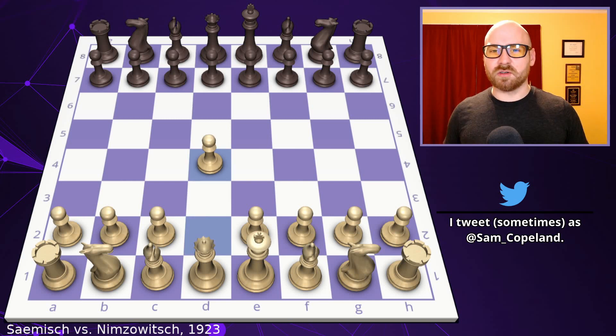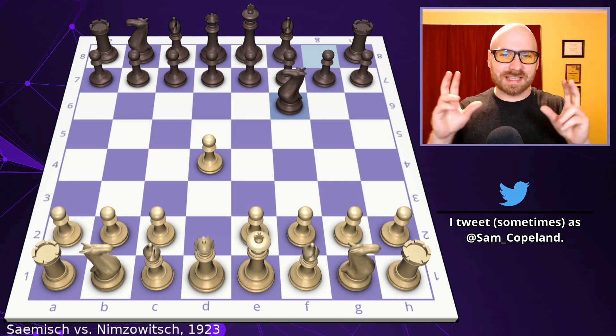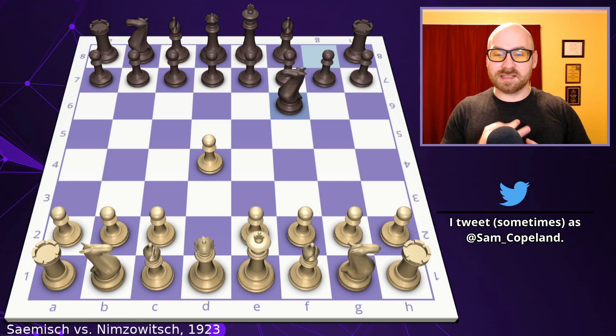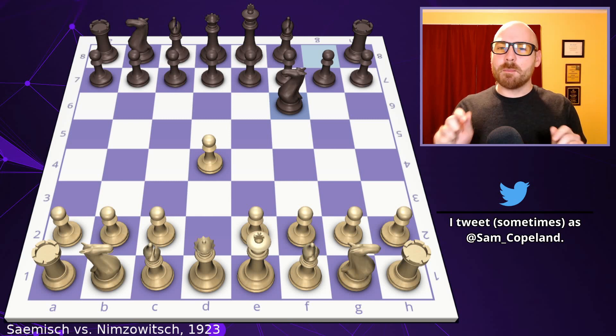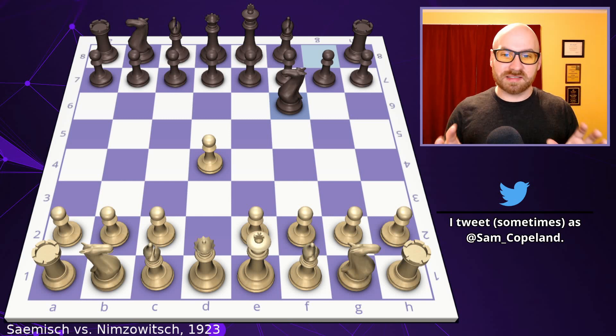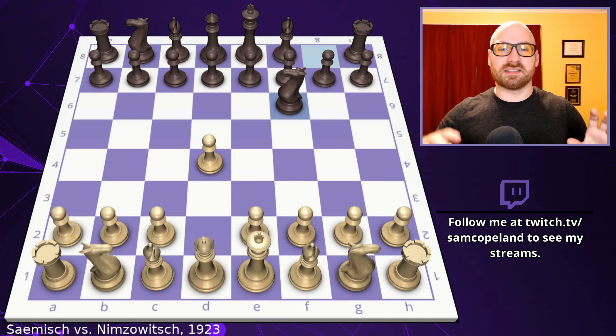Nimzovich, one of the great strategists, writers, and players in all of chess history, manages to create both a miniature and a Zugzwang in the final position. Samish opens with pawn to d4, an excellent classical move that stakes a claim in the middle of the board and opens up the bishop and the queen. Now we get knight to f6 from Nimzovich, which introduces the Indian defenses — including the Nimzo-Indian, King's Indian, and Queen's Indian.